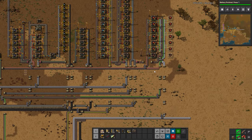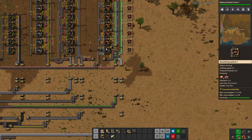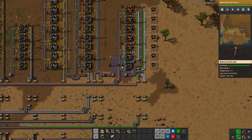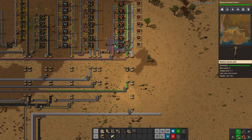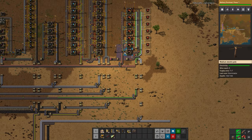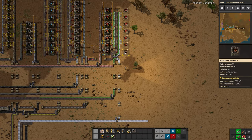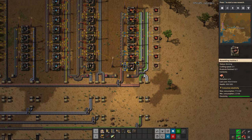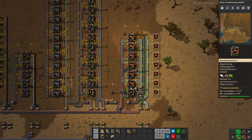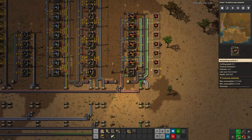Some very astute folks may notice that there is a slight difference in this red circuit build. I say this just for transparency and because I think it's pretty funny and a good warning to everyone — I had a little bit of an accident earlier today and I accidentally saved over this save, which is yikes. Luckily we had two autosaves on this map, but one of them was a bit more recent than the other, so I just had to rebuild this. Thank goodness we had that autosave, otherwise it would have been really bad.